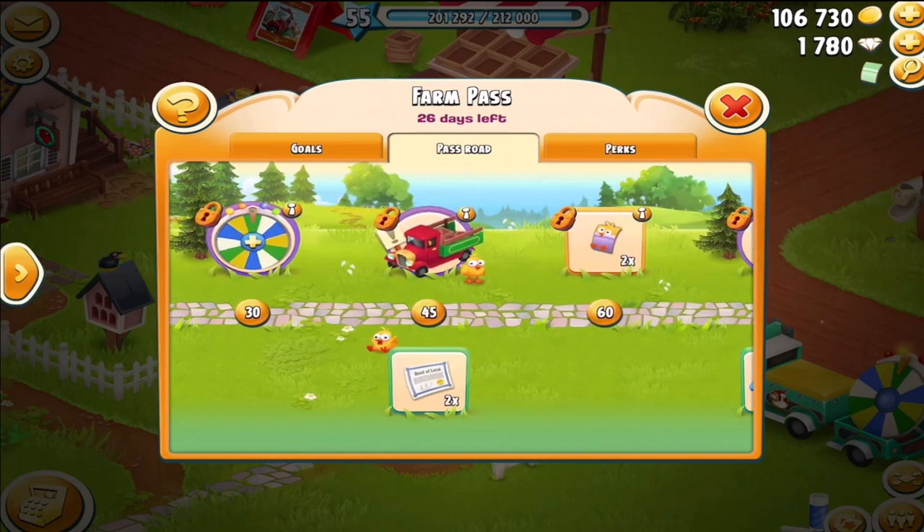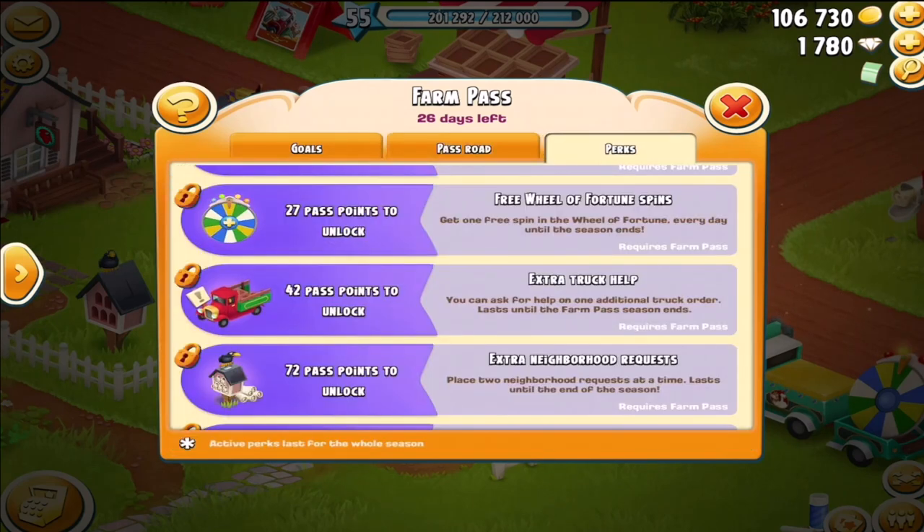And we've got extra truck help. That particular perk means you can ask for help on one additional truck order until the Farm Pass season ends. As you know, you can ask for three helps. The fourth help you can ask for is an in-neighborhood help — only people in the neighborhood can help you. But this one gives you a fifth help, so it'd be four that anyone outside your neighborhood could help you, and the fifth one for your neighborhood.